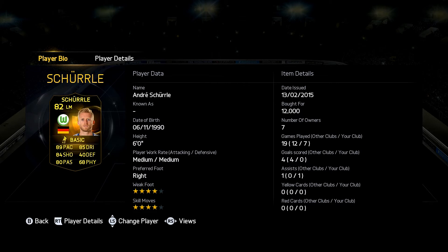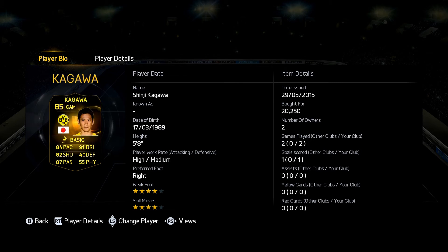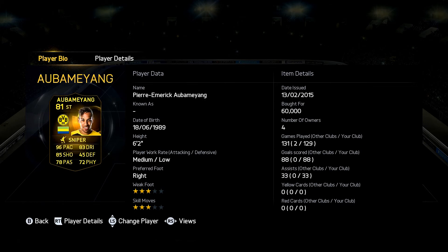For left mid we have Schürrle, and this guy is going for 12k. I think he's going to become extinct because as his price drops, more people are just going to discard him rather than keep him. Our CAM is the IF Kagawa — 13 inform — for only 20k. Look at those stats for 20k. Without the price ranges he'd probably go for around 160k.